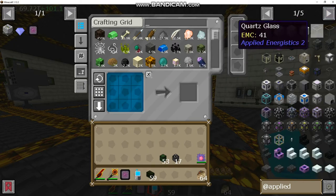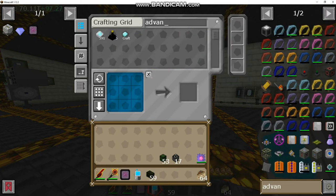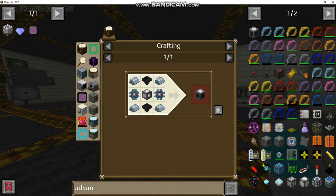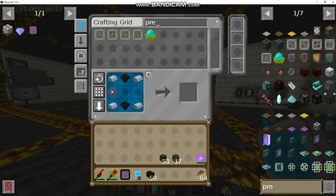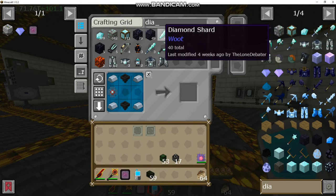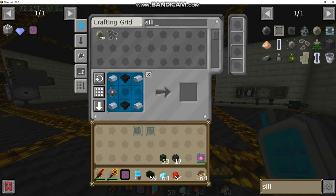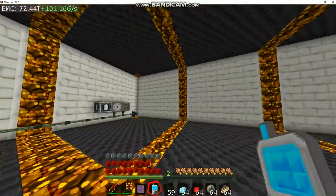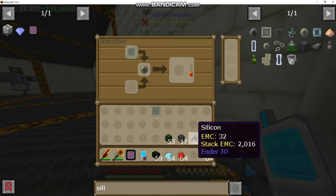So we're going to need more logic processors. What might be worth doing is actually building an advanced inscriber. Let's see — we're missing one engineering processor. So let's make an engineering processor and then we can go from there. Silicon, engineering — and I need diamonds, I need redstone, and I need silicon.